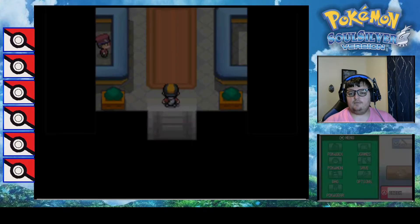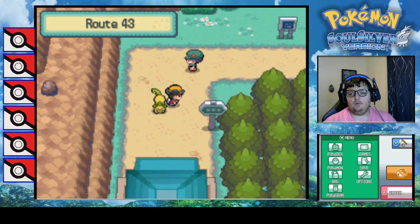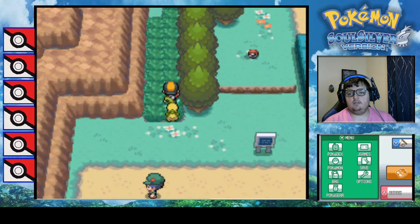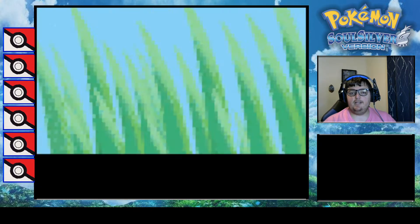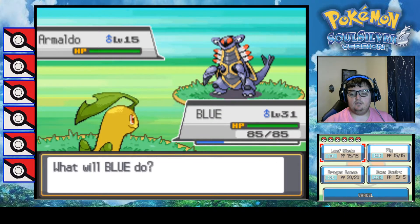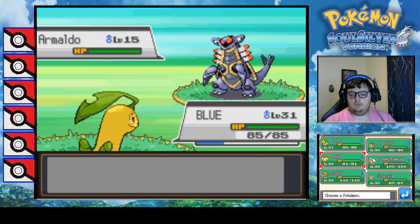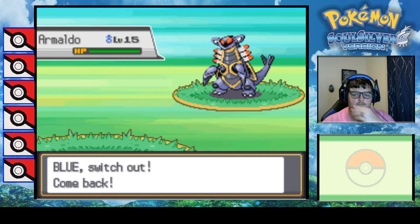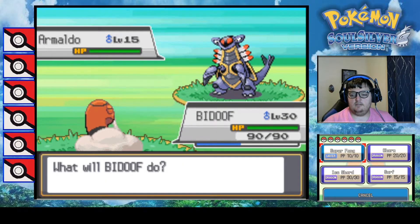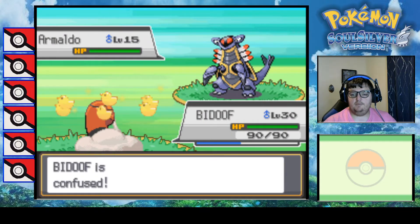Alright, we have three encounters we can get: a Route 43 encounter, the Lake of Rage encounter, and then the Lake of Rage static encounter. A Bidoof - Bidoof is my mon for this route.